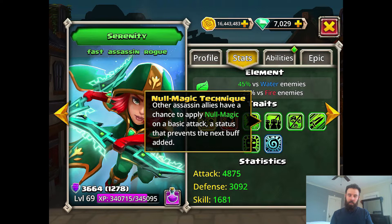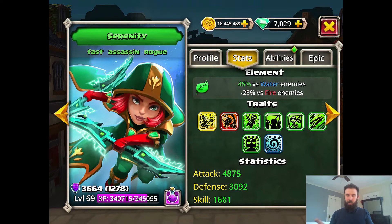No Magic Technique — she has a chance to apply null magic on any attack, including her basic attack and other attacks. It does null magic across everybody, and that prevents the next buff from being added. These can stack up — I've seen battles where you get like 10 stacks of null magic on certain characters. They could be buffing all day long and they're not going to get through all those stacks. That's a huge benefit. They might put their defense up, other attack buffs — those can't happen. It really helps protect your team.